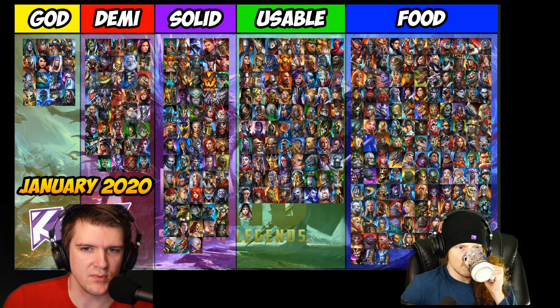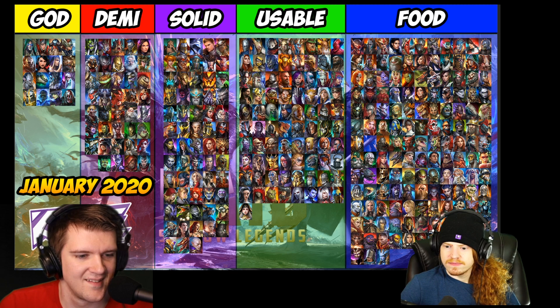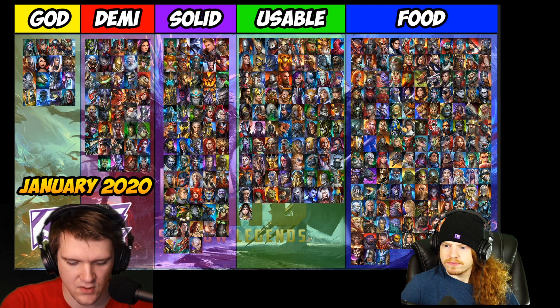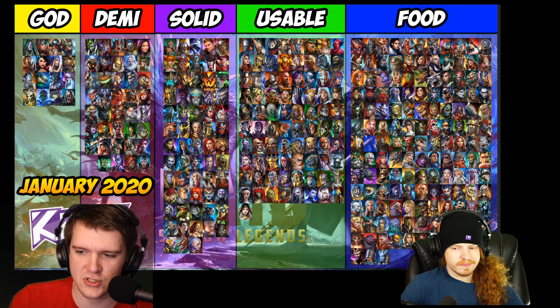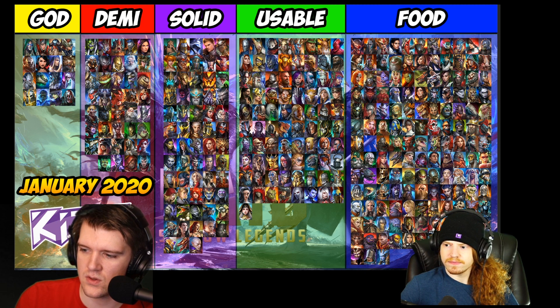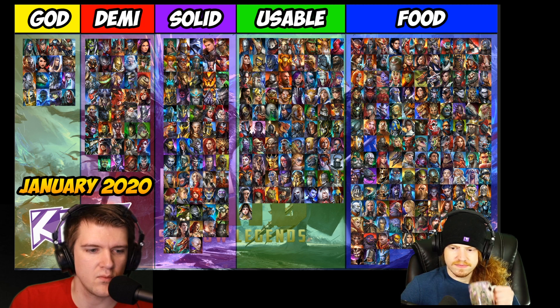Alright, let's get into it, let's see the tier list. Okay, can you see it? I have it pulled up right here. So there are a couple of changes — first of all, we added Queen Eva. She was not on the current list, and I currently have Queen Eva at the demigod level. What do you think of that?